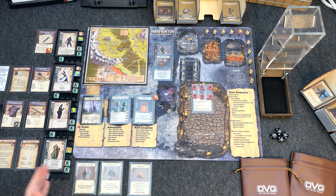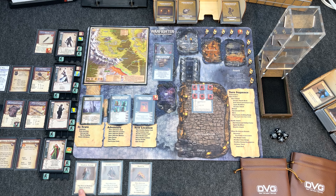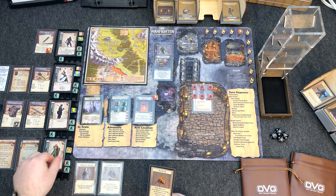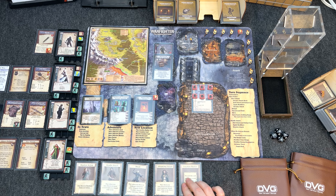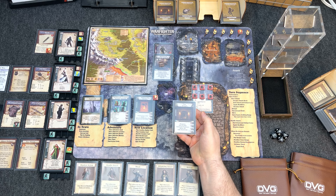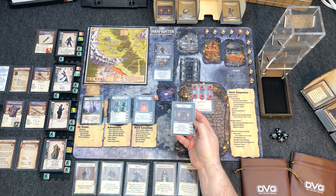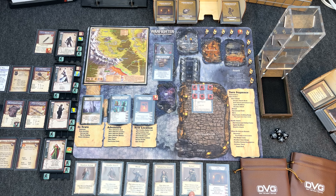I'll keep Deadly Attack but discard Rush In. Eleanor spends an action to redraw up to her hand size of six — she already has two so she draws four more. The location marker gets discarded and we draw the nuisance location right away. We drew the Lair — dungeon, free to play. But there's a negative: Listen for Footsteps — fail and you get a guard roll. We do not want that to happen. The Melee card lets a hero enter or leave striking range paying one action cost.